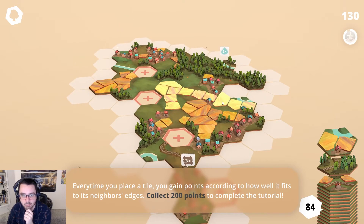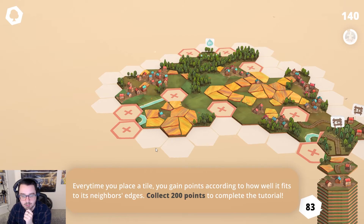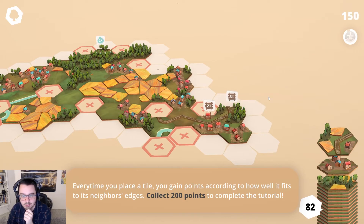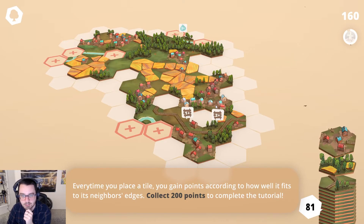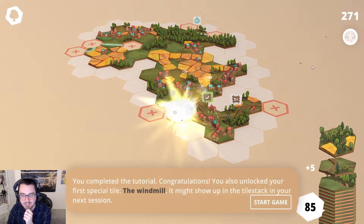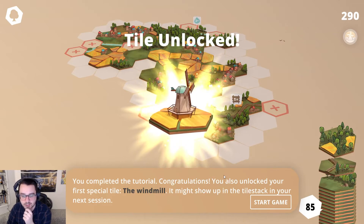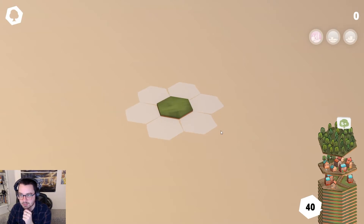I don't know what these gold things are. I think we should put it over here. I don't want to cap that off. Don't I have another train track somewhere? No, I don't. Oh, can I put it there? That's a good spot for it. You completed the tutorial! You also unlocked the windmill — it might show up next session. So now I'm just playing the game for real.